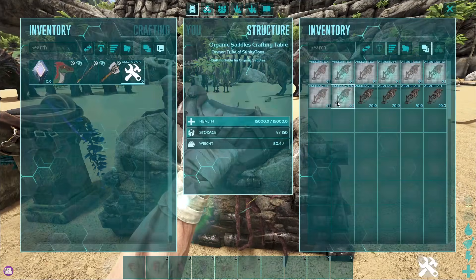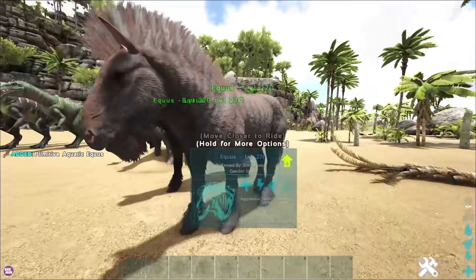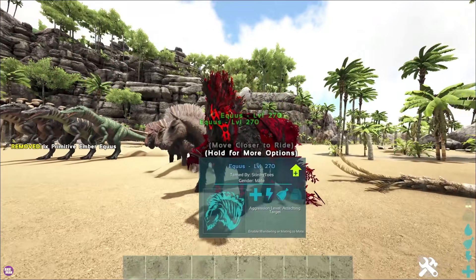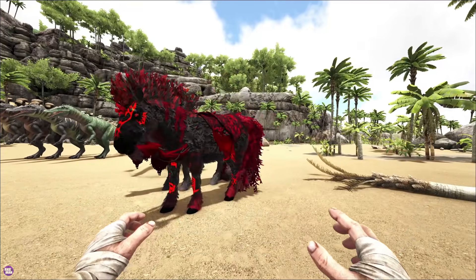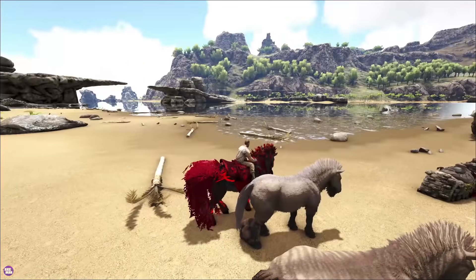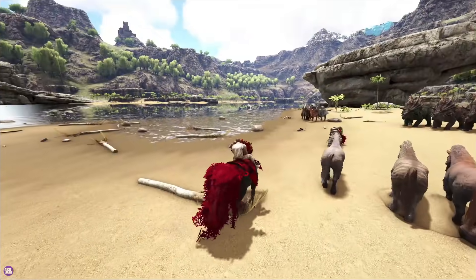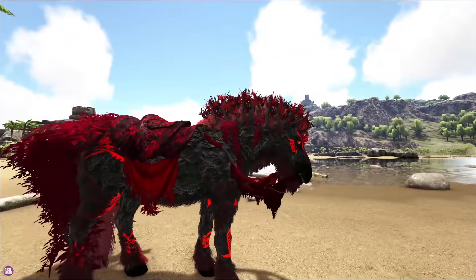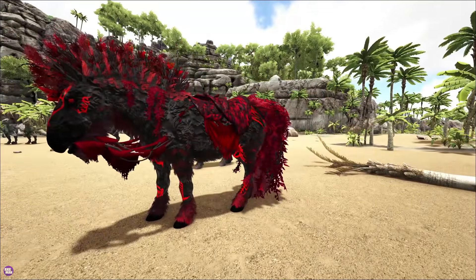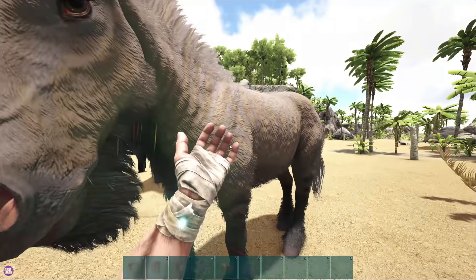Let's start with the horse. Alright, horse number one, you are going to have the Ember on. Damn, oh my God. You changed a lot — look at the tail. Okay, this thing is kind of beautiful. Some next-level demon stuff. That is so cool. There's the Ember one — I'm excited to see all the other ones now.